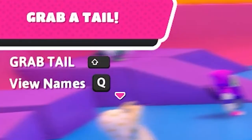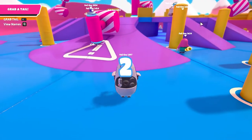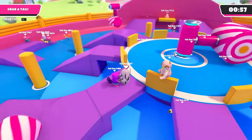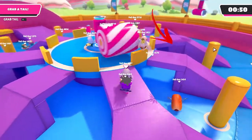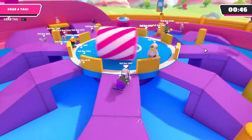If you get tail tagged, the first thing you should do is turn on show names. After that, relax until like 30 seconds. Keep an eye on the middle because somebody will be running around the center, and you can grab their tail for free because they're on autopilot.